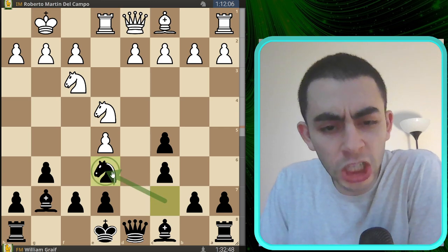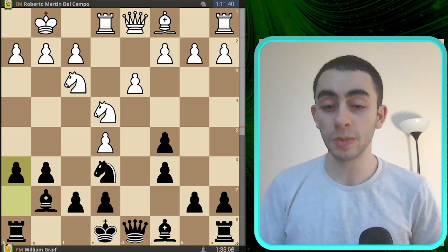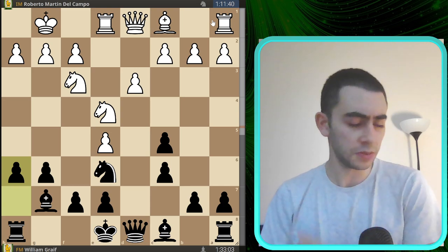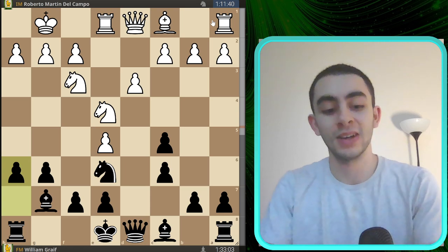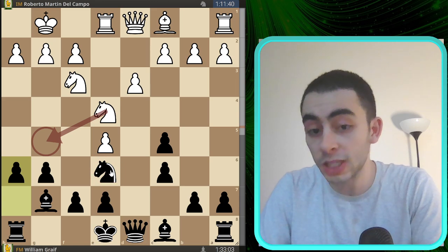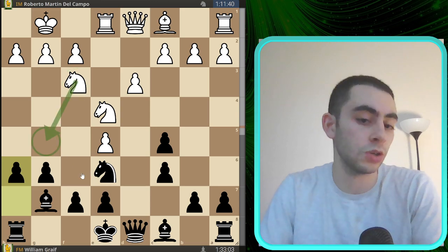So I play Nb6 in general, where the knight wants to be anyway. My opponent plays d3 and I play h6, which is not necessarily the best but not the worst either — I played it very quickly, gaining three minutes on the clock. It's 90 minutes with a 30-second increment, no second time control. My opponent spent about 20 minutes thinking, which reassured me that they didn't really know this position too well. The main reason for h6 is really just to take away knight g5.